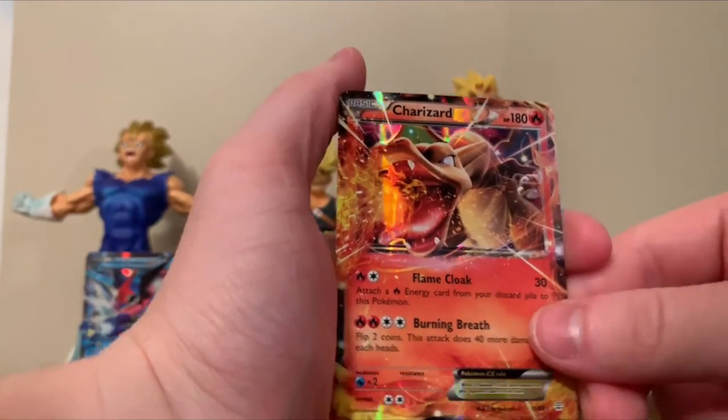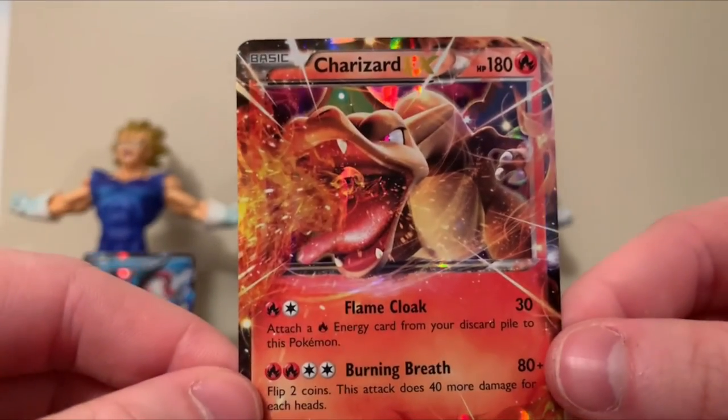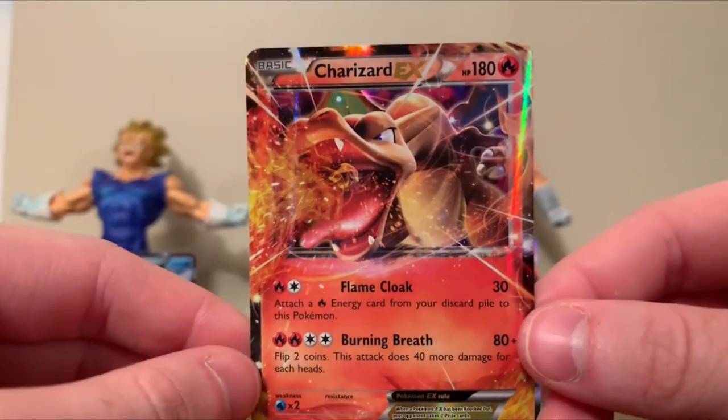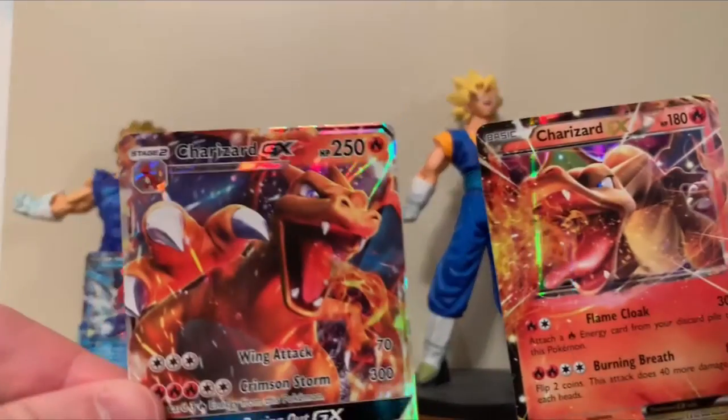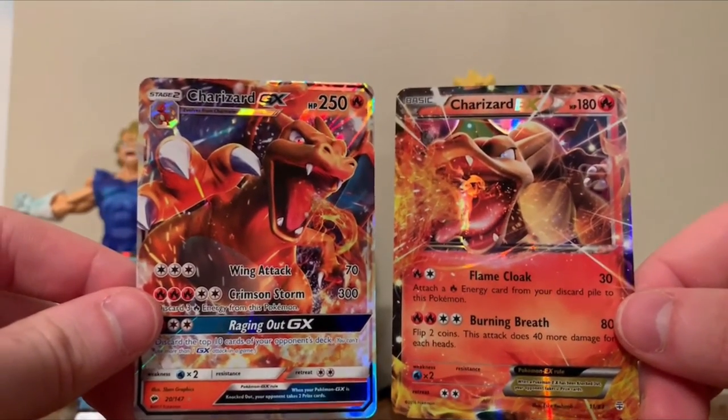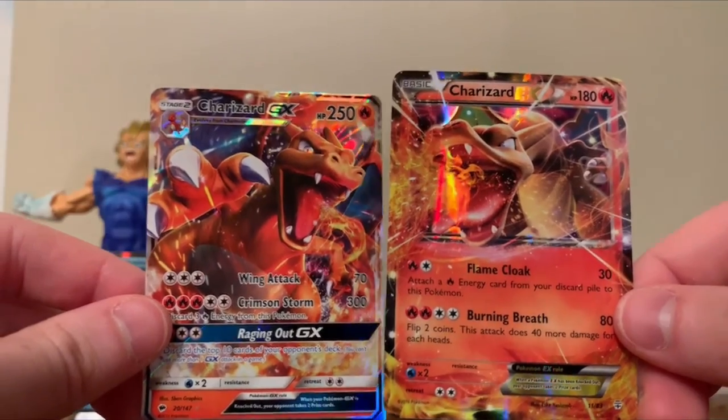Meowstic. And another Charizard — EX. Wow, he looks pretty scary right there. Great way to finish off the video.